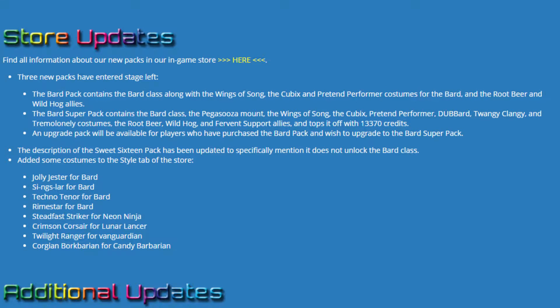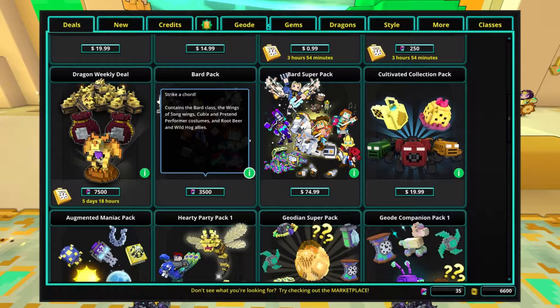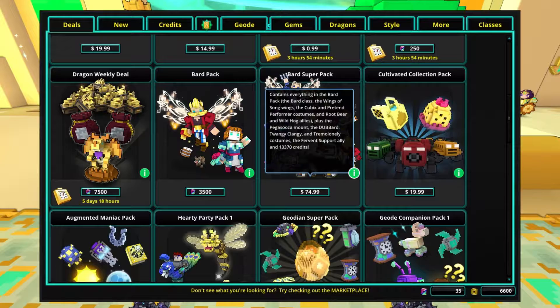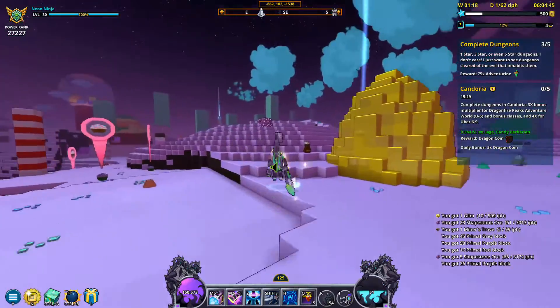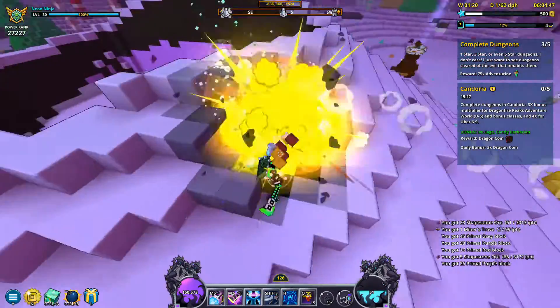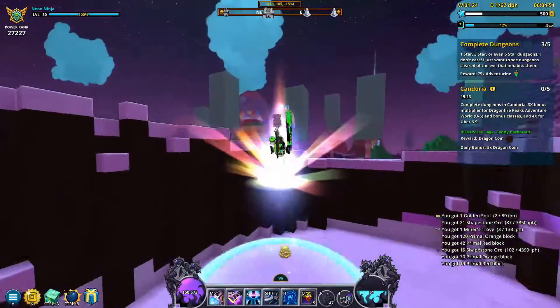There are also some store updates because of the addition of the new class. A new Bard Pack contains the Bard class along with some wings and costumes for the Bard, as well as two additional allies. There's also a larger Bard Super Pack that has more costumes as well as some credits. It's also important to note that the Sweet 16 Pack, the pack that gives you all the classes in Trove, mentions that it does not give you the Bard class, which is kind of disappointing.